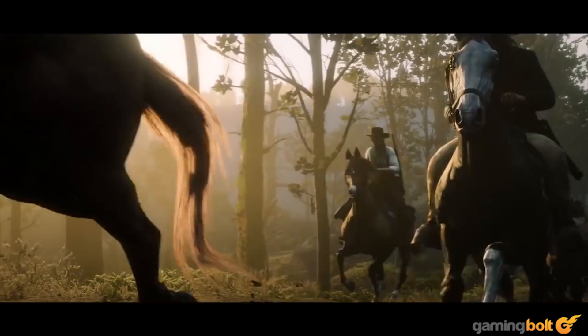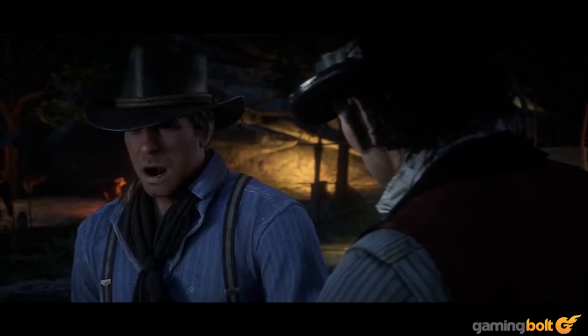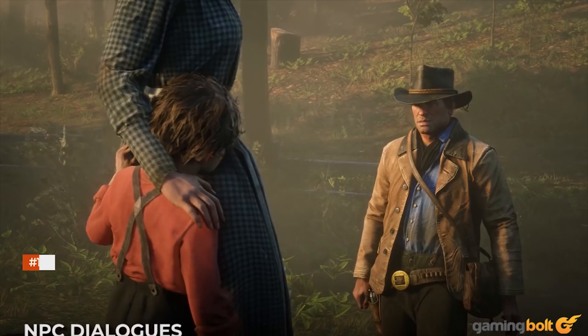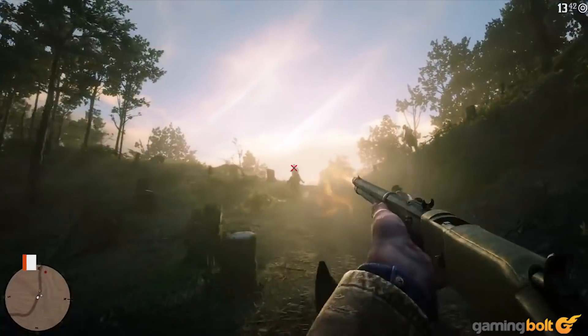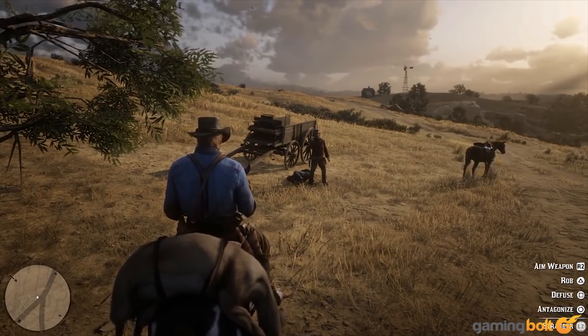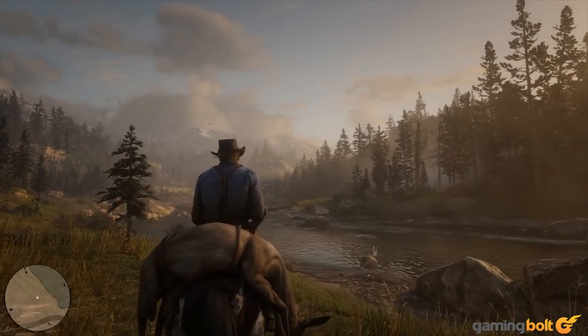The main story script is nearly 2,000 pages, with 500,000 lines of dialogue and a whopping 300,000 animations. NPC dialogue: each NPC has roughly 80 pages of dialogue — that is a lot. Permadeath: if your horse dies in Red Dead Redemption 2, it stays dead — at that point you're stuck getting a new horse and building up that bond all over again from scratch.